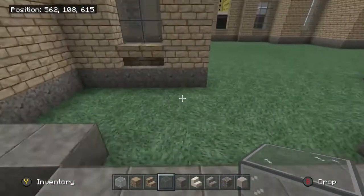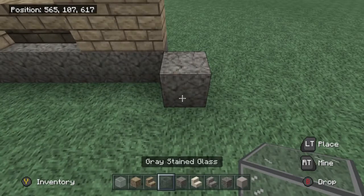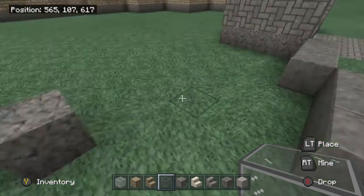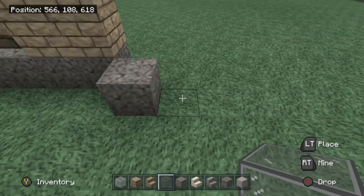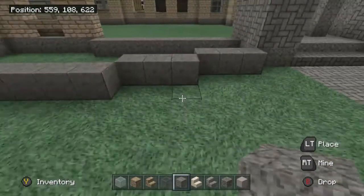Now you're actually going to come out a block with this andesite, so go ahead and do that. I didn't get a picture of the window down below, but that's fine — I can tell what it is. It's just going to come straight over like that.